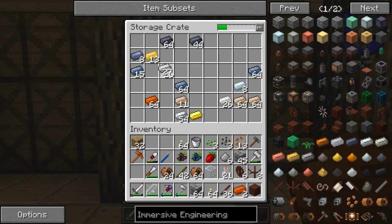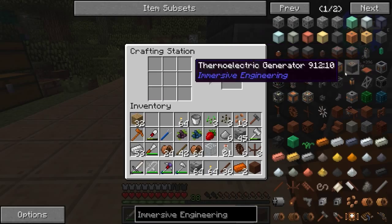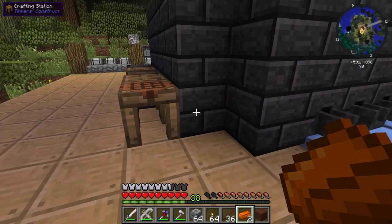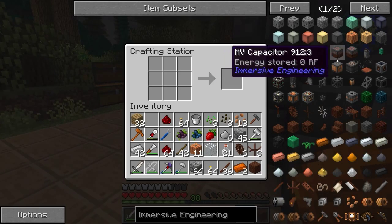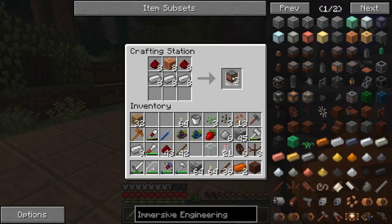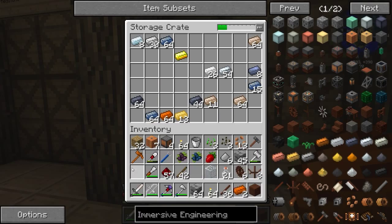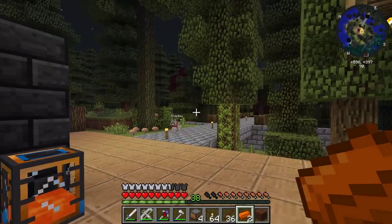I went a little overboard with that, but it's perfectly all right. Let's go ahead and make 11 of these. Now we need iron and redstone — I have a little bit of redstone. Kinetic dynamo — we'll make one, two, three, and four. I think we need four of these guys. Let's go ahead and put the rest of this stuff up, throw the redstone in here, and grab these.